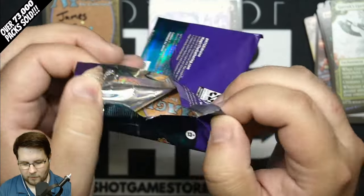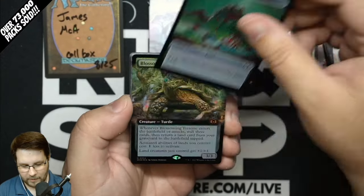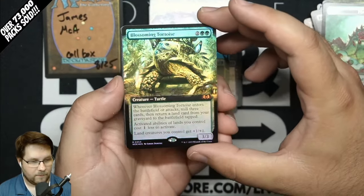Confetti Foils are a big hit — 2.8% of packs. 1.7% of the time it is one of 15 Mythics, or 1.1% of the time it is one of five Anime Rares.